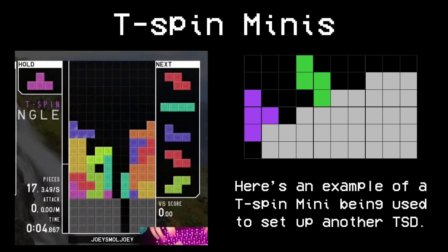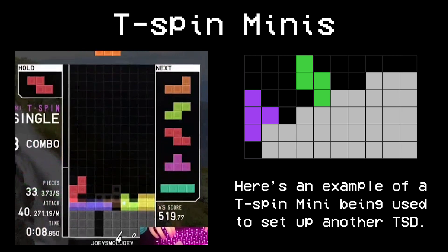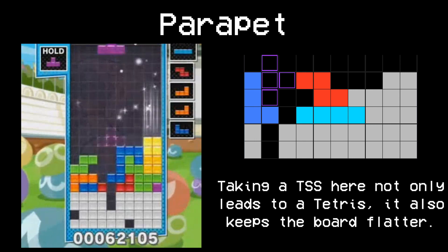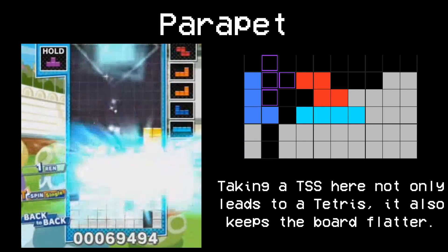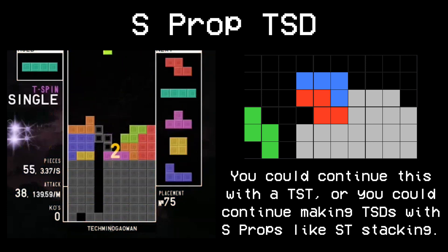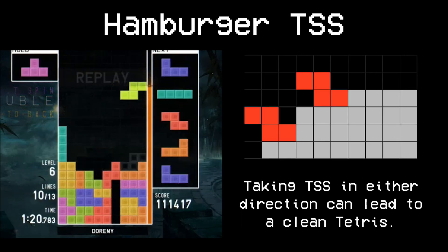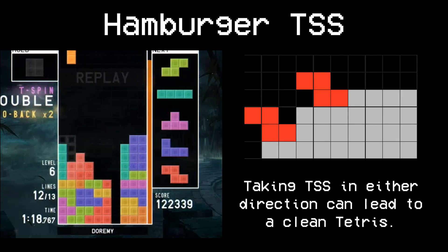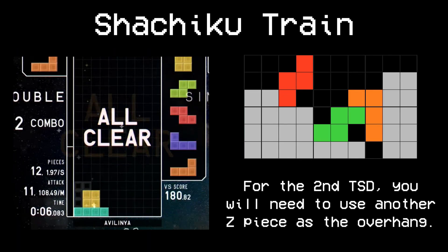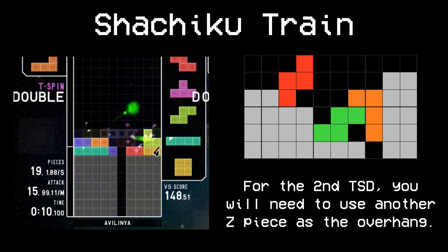T-spin minis serve as a great way of keeping back-to-back when you don't already have other T-spins or tetrises ready to go. Parapet is a way of keeping a good height difference on your board, especially taking a TSS into Tetris. S pieces can be placed in three-wide gaps to create a TSD, which can be followed up in many ways. The Hamburger TSS is another technique for three-wide gaps, often followed up with tetrises. Shichiku Train is a two-TSD setup that can be used in a four-wide gap and can be used over wells.